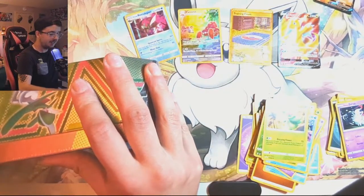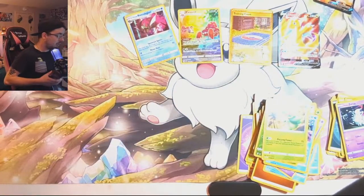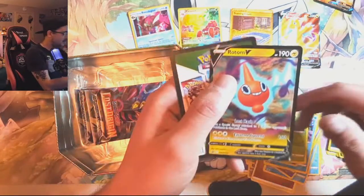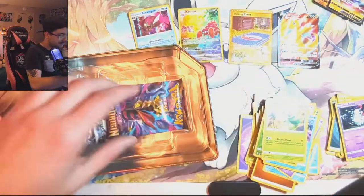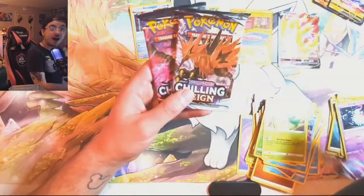Let's see if we can replicate it here as we get into the Rotom tin. You know we had to save Giratina for last — that shouldn't even be a question. Giratina goes last. Let's rip this off, pop off this plastic, and check out this Rotom. Looks very similar to the one in Lost Origin. And just gotta make sure — it's two Lost Origin, Fusion Strike. And it's not the same packs.